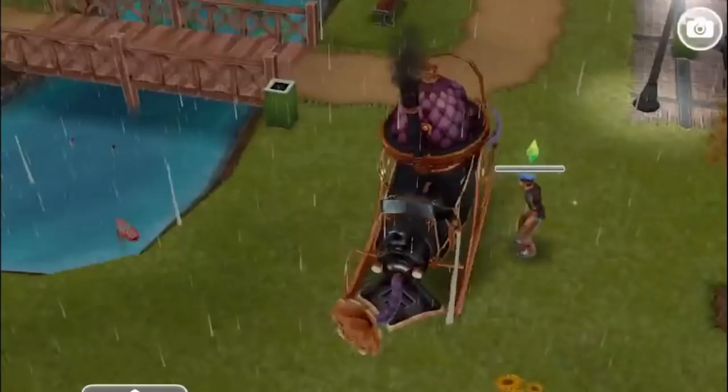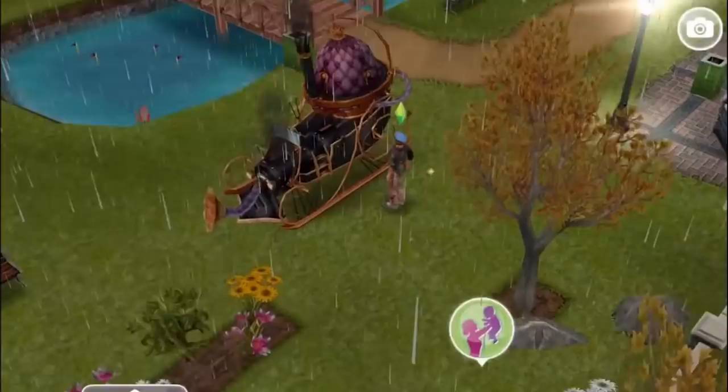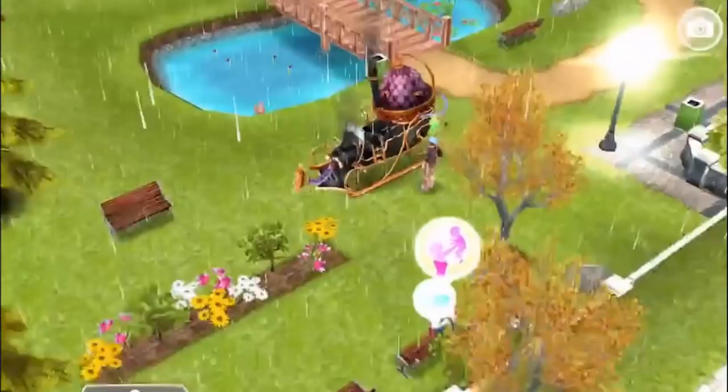Study manual. Your sim inspects the bad luck locomotive - seems like the description was correct, it's not working. Thankfully there is a manual. On a park bench have your sim study the bad luck locomotive manual for 5 hours and 30 minutes, next to the nanny.